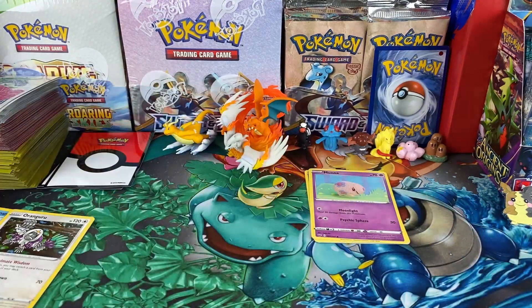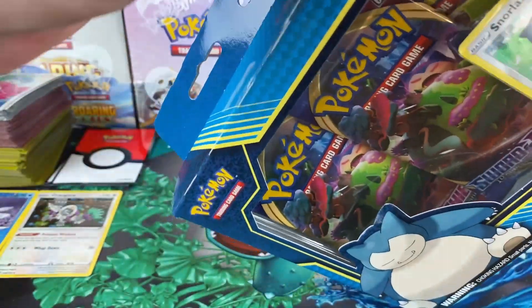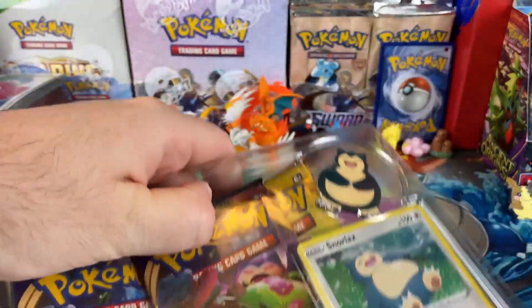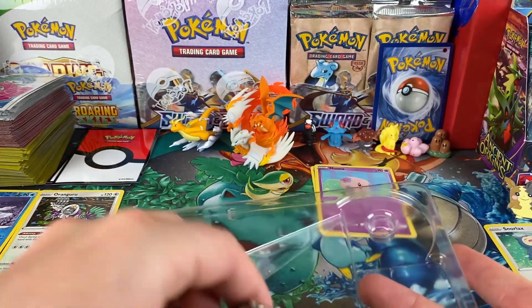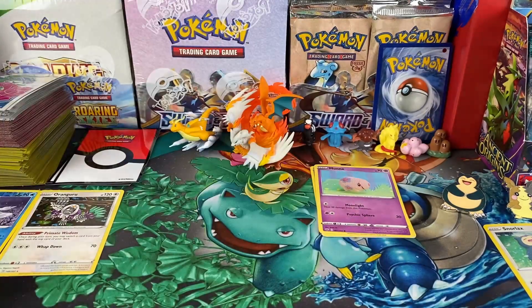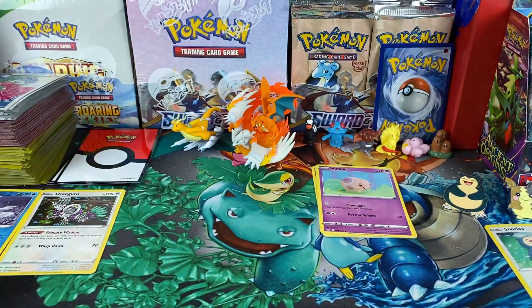Now it's the champion's turn to show who's boss. He clears the table and opens the Snorlax collection box — he's really excited about the promo card inside. He reveals the promo: it's pretty awesome. He sets it to the side along with the three packs, the Snorlax pin, and the code card. Then he opens the blister packs two at a time.